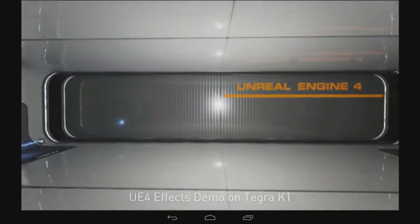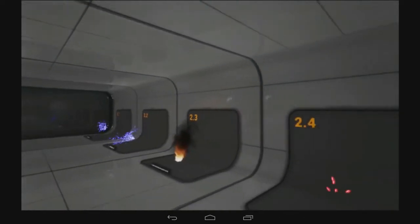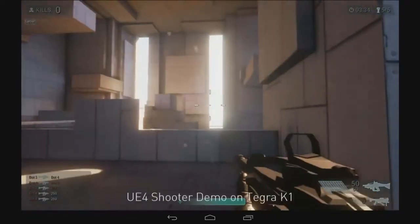We've been working with them lately on implementing Unreal Engine 4 on NVIDIA's Tegra K1. The cool thing about that is that Unreal Engine 4 is their next generation game engine which exploits things like the DX11 feature set, and now that same technology is coming to mobile.